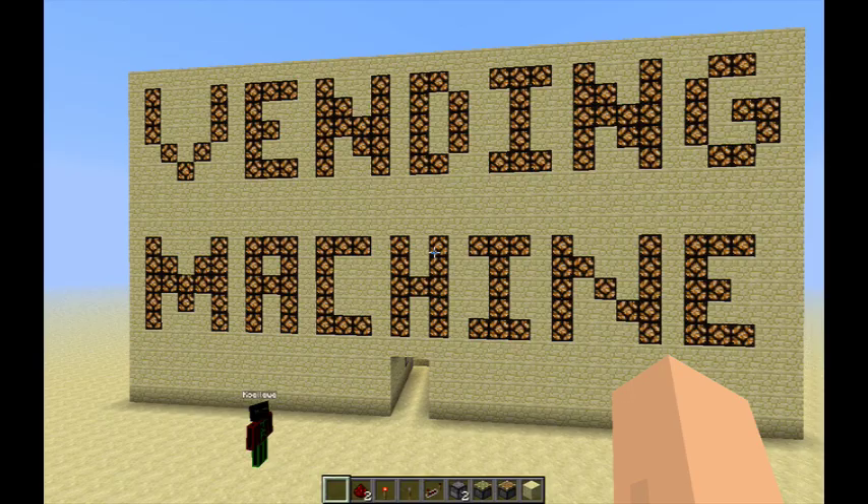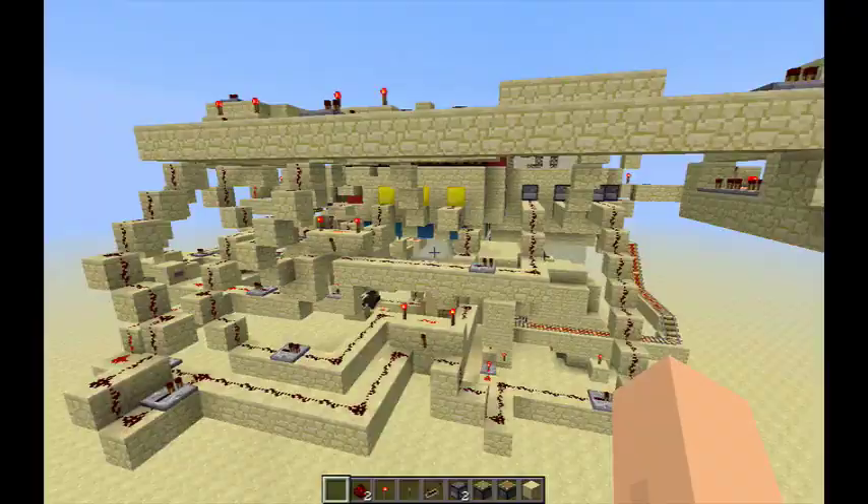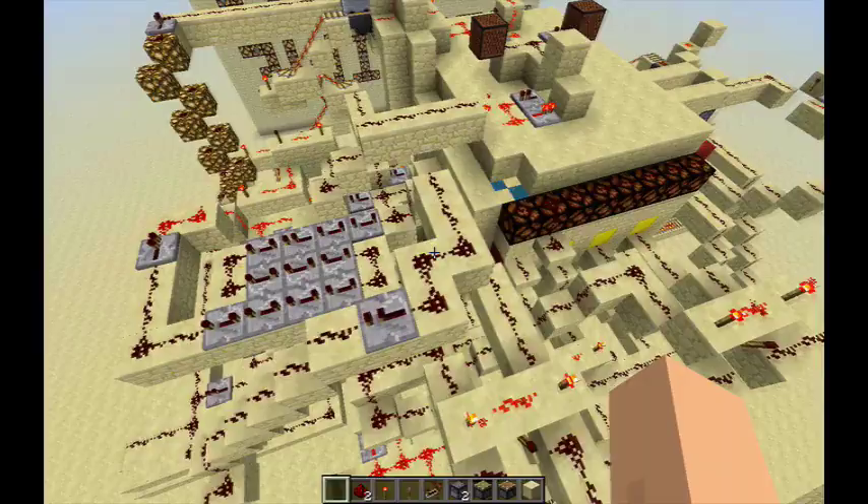Now we're going to be showing you the behind the scenes of this project. As you can now see, the machine is a lot more complex than it actually looked from the inside. It is actually very confusing even for us — looking at a wire at a glance, you wouldn't know where it's coming from unless you actually trace it back to the main button.